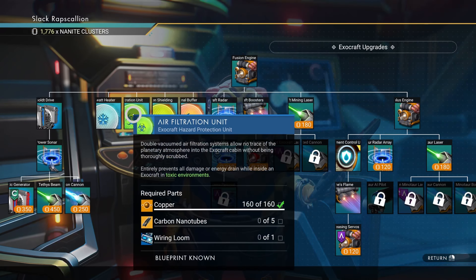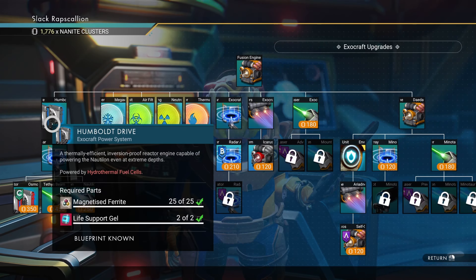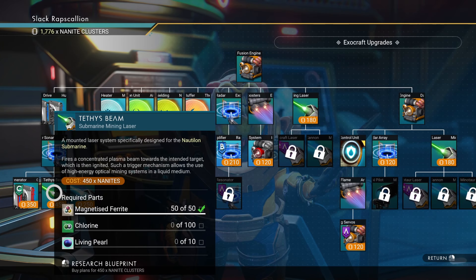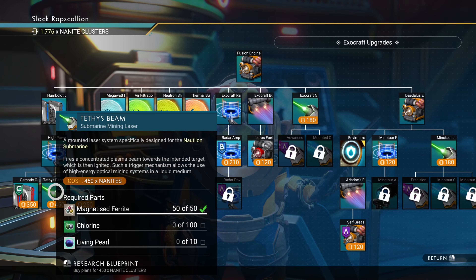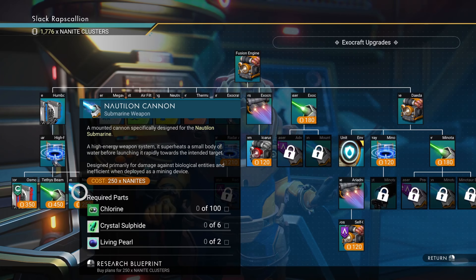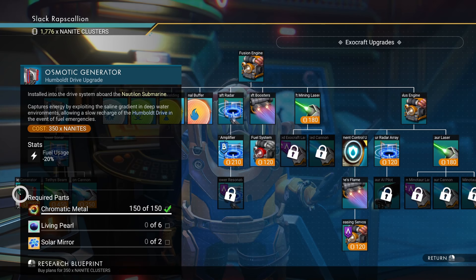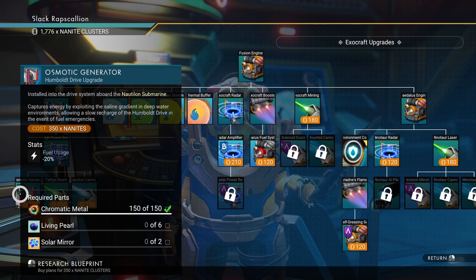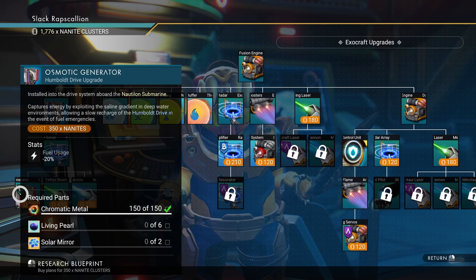Yes we want upgrades - we do have some nanites so we should spend them. Exocraft boost module engine - allows for short bursts of speed. I don't see why we wouldn't want that. Good deal.